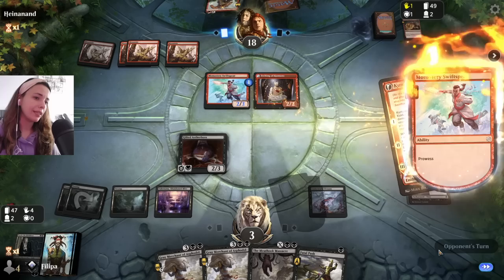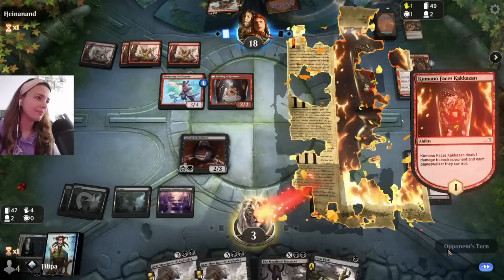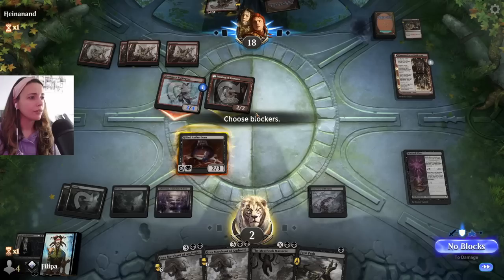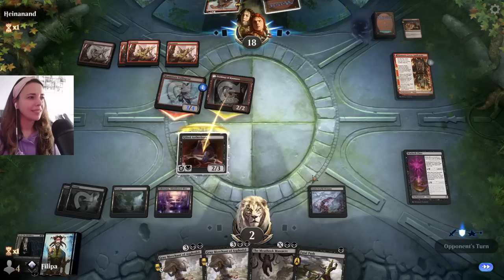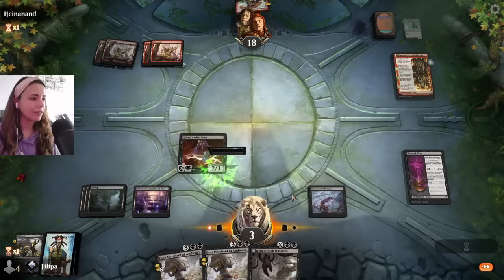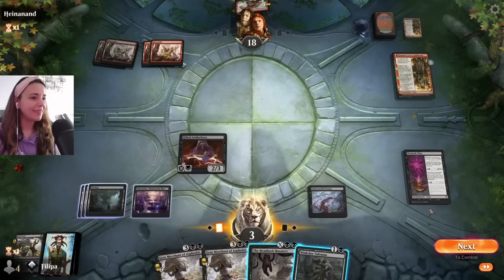Okay, they have land. Kumano — that's fine. Please don't have Play with Fire. Just play the Bonecrush Giant. I have to block here. They have something. Okay, they think they killed me, but they didn't — that's the thing. I'm going to gain some life, so that's pretty good.